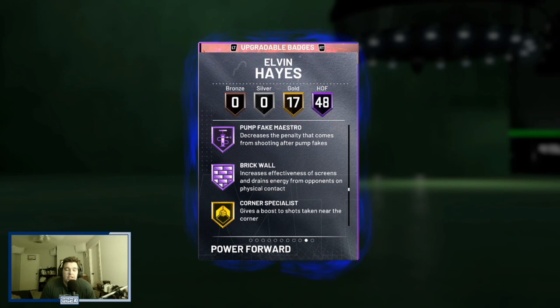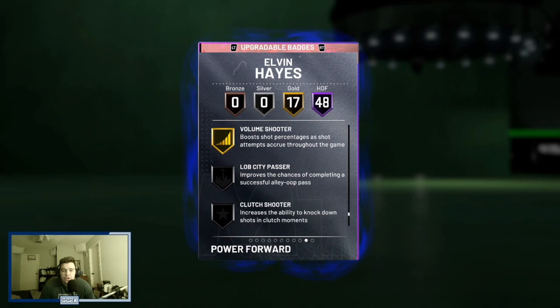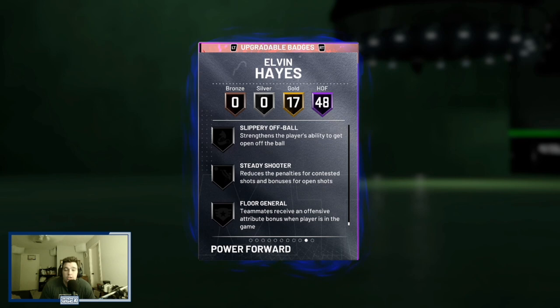He doesn't come with a lot of good shooting badges, but does have gold corner specialist as well as dimer, pick dodger, handles for days, stop and go, tight handles, screen machine, hot zone hunter, tiler shooter, and volume shooter. He does not come with dead eye, does not come with flexible, does not come with range extender — and those three badges are absolutely crucial to this card if you're going to use him in your lineup.